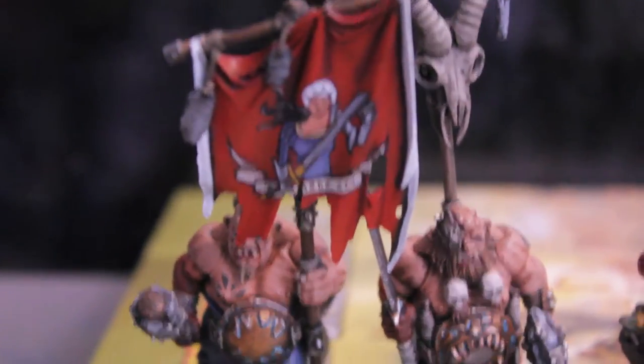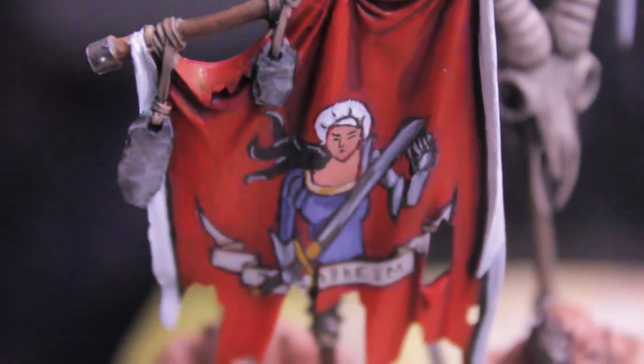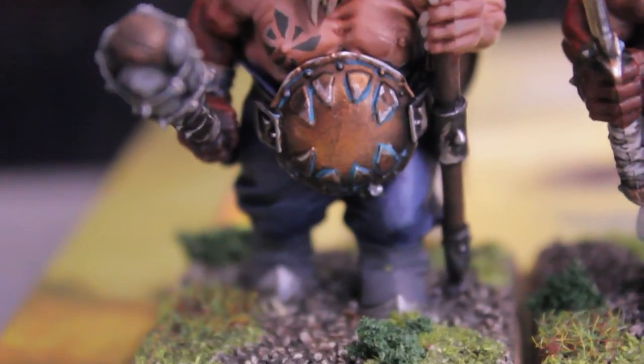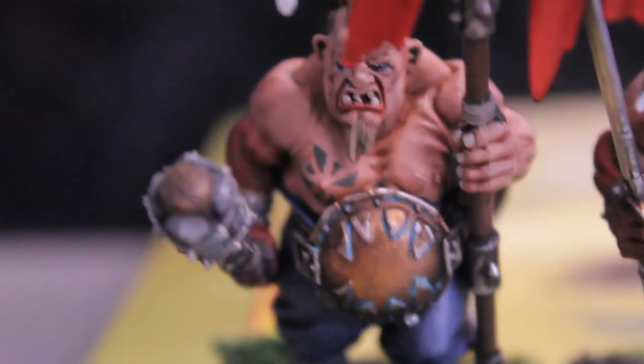First, you've seen this guy already — my standard bearer with the sword maiden of Talib Haim on it. I still haven't painted the Lookout Gnoblar yet, but I just cleaned up some of the highlighting and verdigris on him, so he's pretty much the same as you've seen before. Let's get him out of the way.